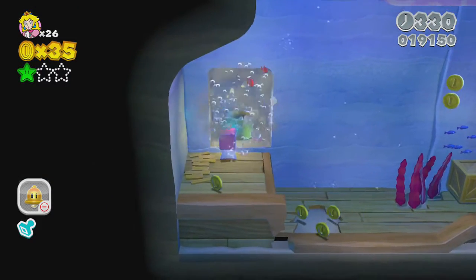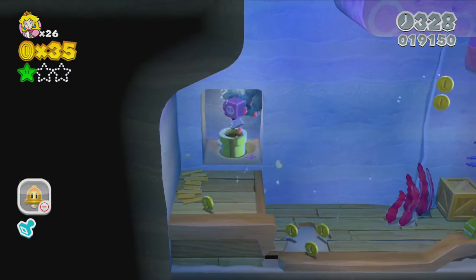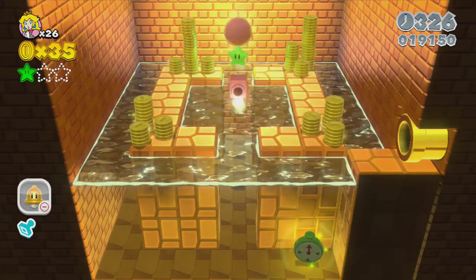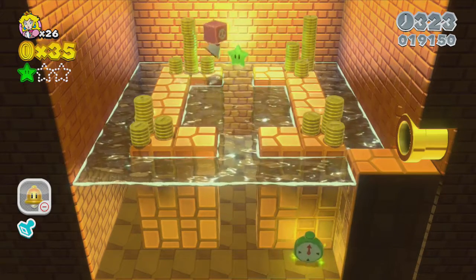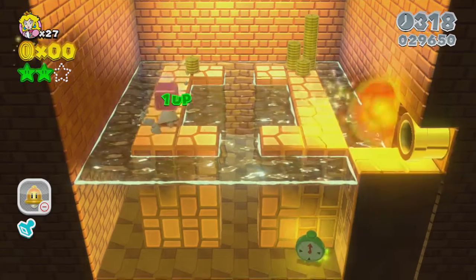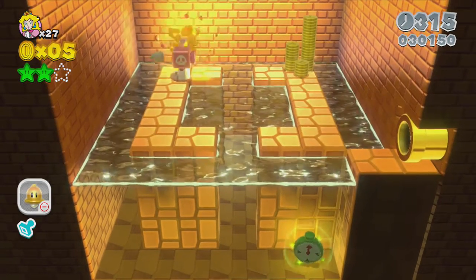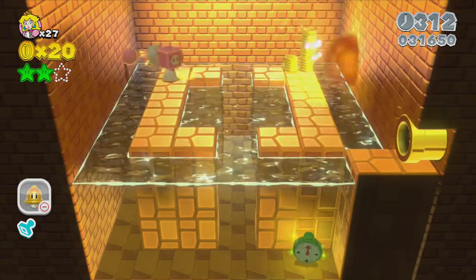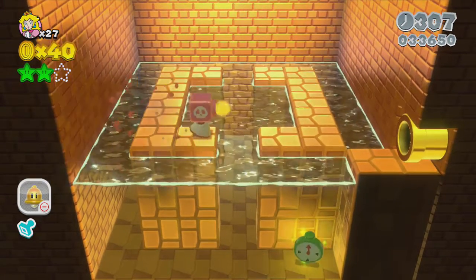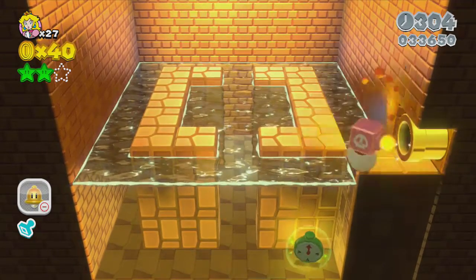Luckily, we got those dudes taken down with one hit. Down here should be the second green star — there we go. It's honestly so easy. Are you even trying anymore, Nintendo? Seriously? Just joking. The reason that green star is so easy to get is because, well, it's hidden.